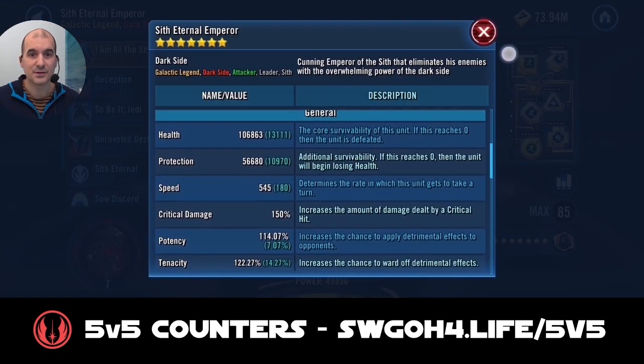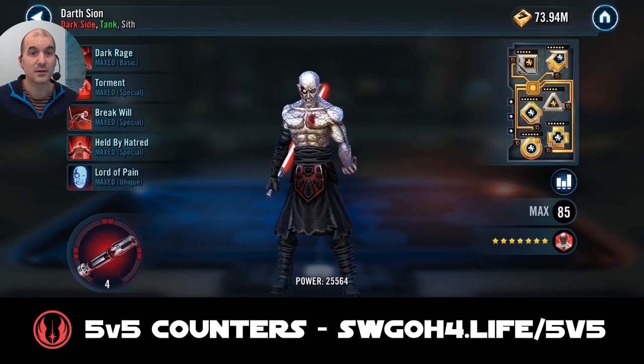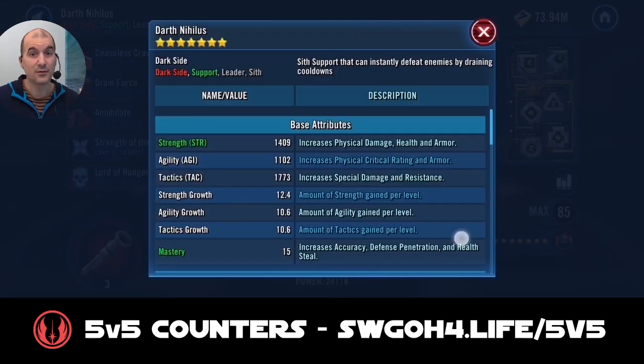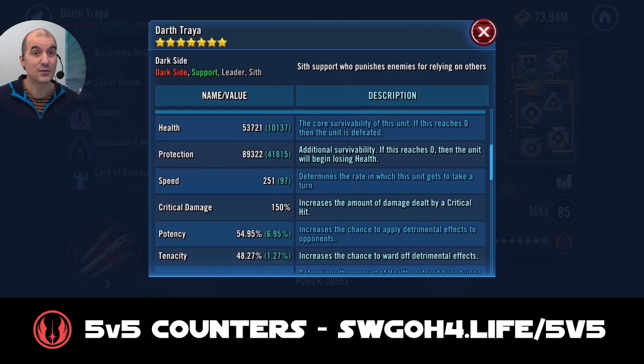Before each battle I'll show you the mods from both teams. For the first battle the enemy has a Relic 7 Sith Eternal Emperor at 545 speed, Relic 5 Sith Trooper at 238 speed, Relic 4 Sion at 231 speed, Relic 3 Nihilus at 258 speed, and Relic 3 Traya at 251 speed.